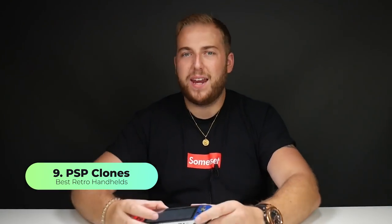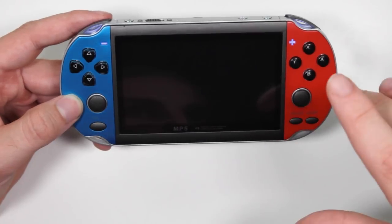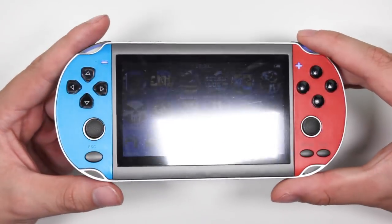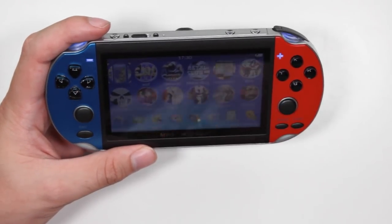Coming in at number nine was actually featured on a recent video - it's the PSP Nintendo Switch lookalike. I've reviewed a lot of these PSP clones in the past and they keep getting updated. This is their latest version and it's actually pretty good for a couple of reasons. One, it's only about £20 or $25, so you're not going to break the bank. Two, it does play ROMs somewhat well. And three, it's quite comfortable. The only downfall is that the screen's really bad - you can barely see it, but it plays your ROMs.